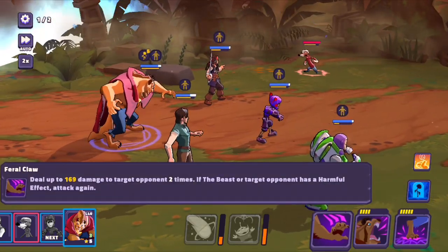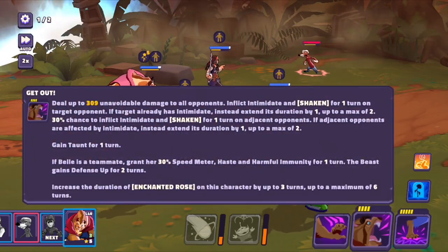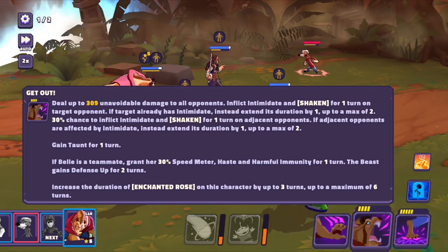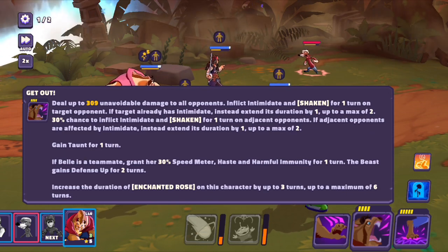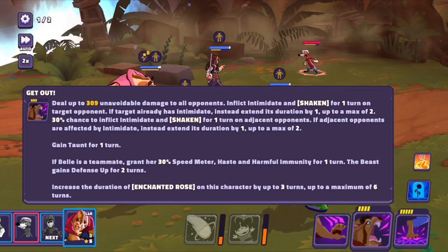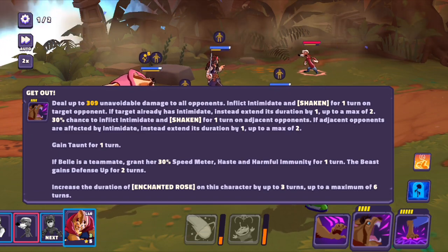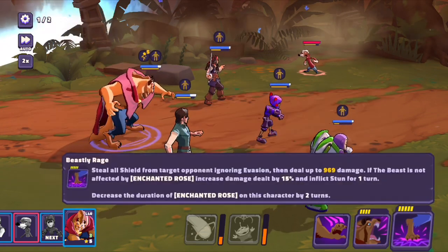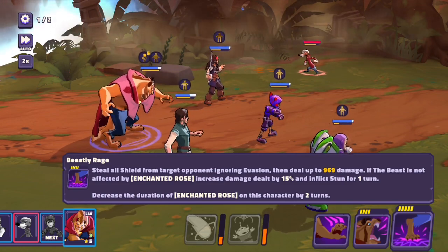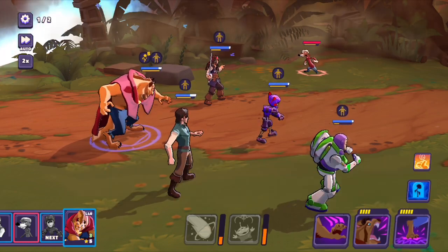169 damage two times, and if the Beast or target opponent has a harmful effect, he attacks again, which is great. 309 unavoidable damage to all opponents, and intimidate and shaken for one turn. Shaken seems like a big thing here. He also gains taunt. If Belle is there, 30% speed meter for her, and he gets defense up for two turns and then increased enchanted rose. Then Beastly Rage — steal all shield from target opponent, enduring evasion, then deal 969 damage. Beast is not affected; increased damage by 15%, inflict stun for one turn. So it's a stun move.